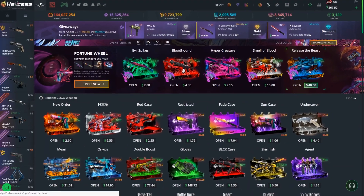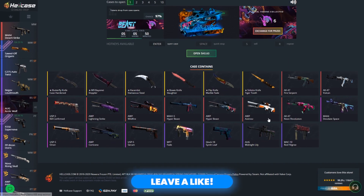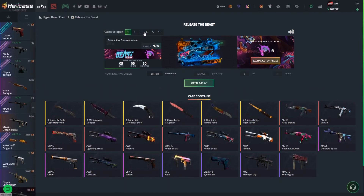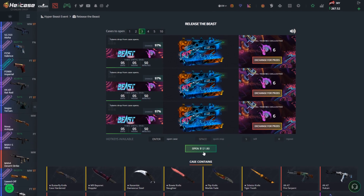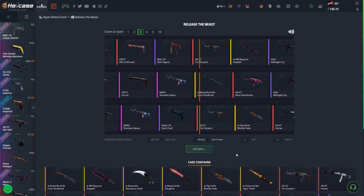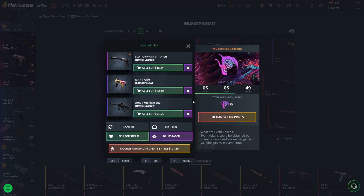Let's move on to the next case — the most expensive case out of the event at $40.60. Check this case out — there's a high chance of getting a good skin, a good drop out of this. Since we do have $267, I'm going to open three of those, $121.80. Let's go, come on Hellcase. Hopefully it works out. Oh, that was so close — and that's actually not a bad drop, look at that!